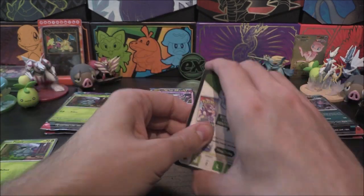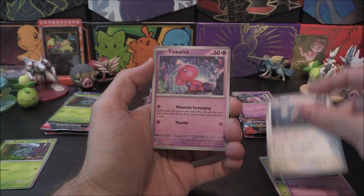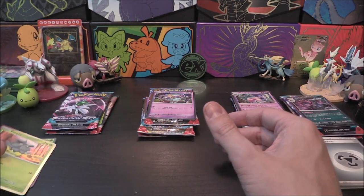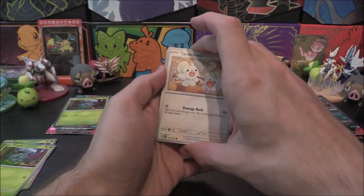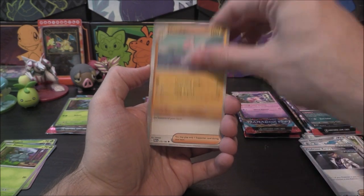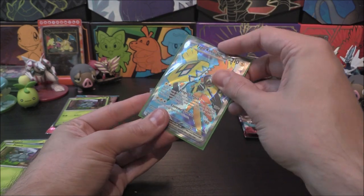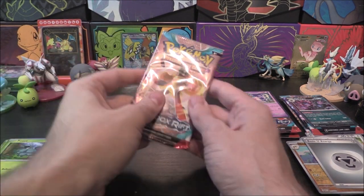Let's slow roll these packs. From the first pack we've got Nimble, Yamask, Spinda, Tinkatink, Absol, Simisear, Crobat, reverse Dewgider, reverse Pampour, and a holo Zacian with a matching metal energy. On to the next pack for Pineco with an Iron Valiant: Tandemaus, Dwebble, Whismur, Dewgider, Professor Turo's Scenario, Meowscarada, Rika, reverse Elekid, Meowscarada reverse, and oh - we'll take a full art Tapu Koko! Very cool, that's pull number one, nice one Pineco!